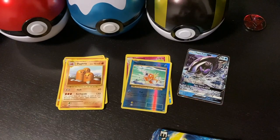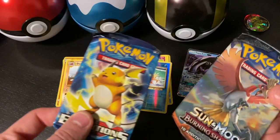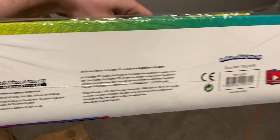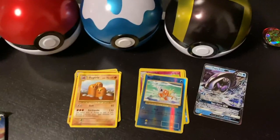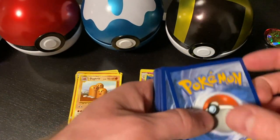Oh wow, we got a Raichu coin on that one! But wait — this pokeball only gave me two packs! Hold the phone — I got ripped off! Look at that, I only got two packs. Well, screw you Pokemon Trading Card Company for ripping off what I bought. There better be a Charizard GX in here because that is not cool.